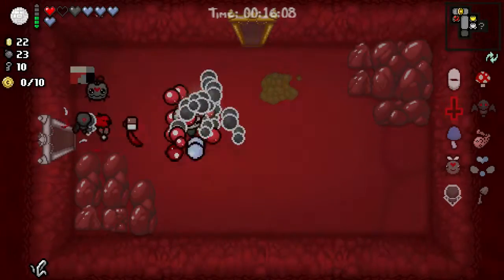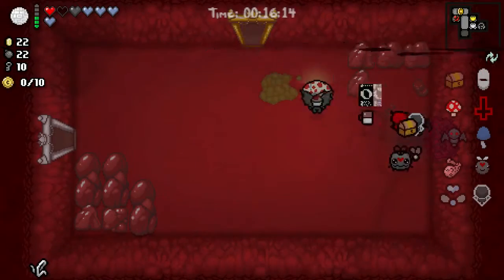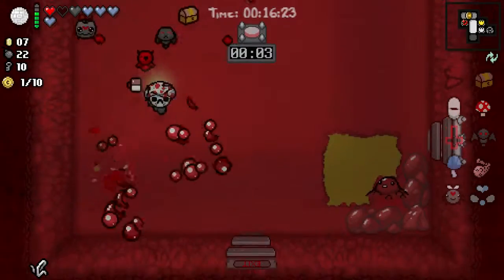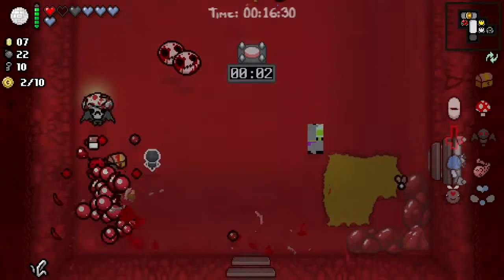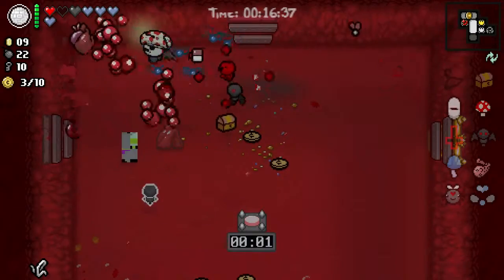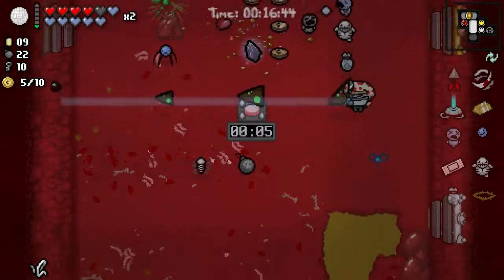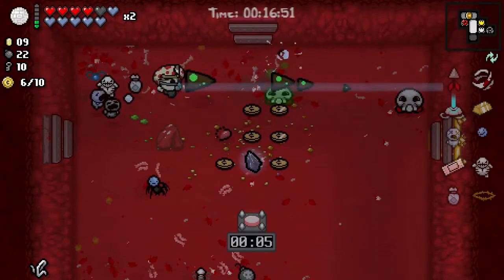We can see our secret room as well. We got a little chest from it. What's in the box? So we want to take this one. We can reroll now. We got piercing shot, tractor beam, Dry Baby. Looks like we got Scorpio. Not too upset by this. Looks to be really good damage.